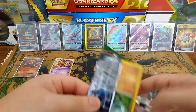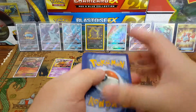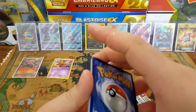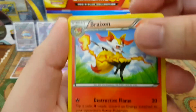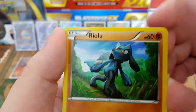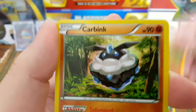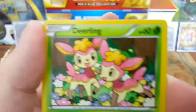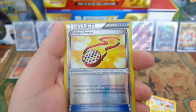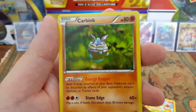Opening the Fates Collide pack — three to the front. Braixen, Mienfoo, Hawlucha, Riolu, Solosis, Finneon, Carbink. Deerling — energy pouch is the reverse — and the rare is a Carbink non-hollow rare.